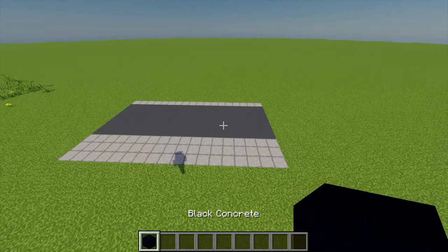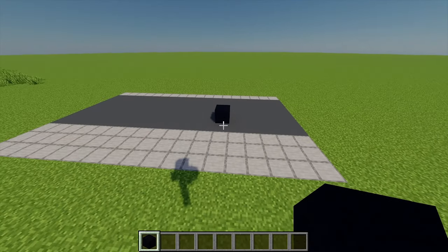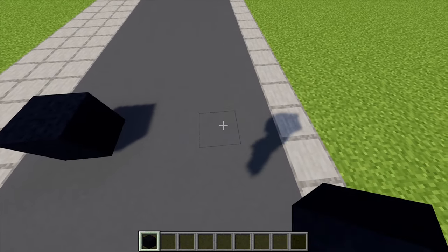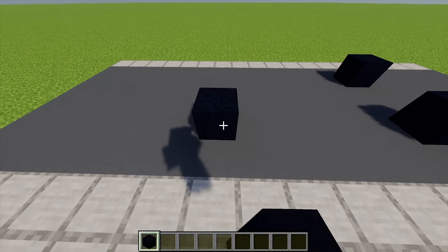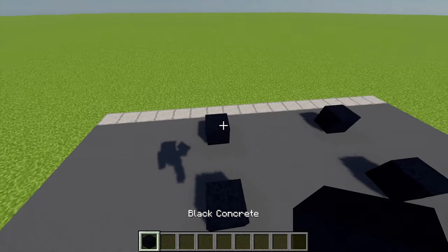First up I've got some black concrete and I'm going to place one block there to start with. Moving around I'm going to leave a gap of two and then place another black concrete there. Moving back to the front I'm going to leave a gap of five and then place one black concrete there, another gap of two and another one just there as well.